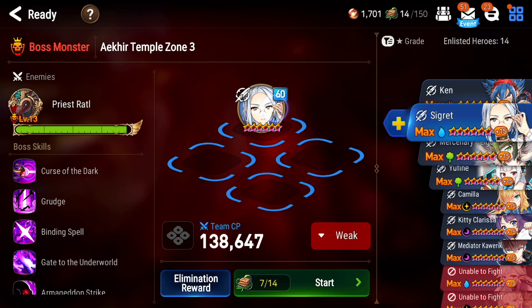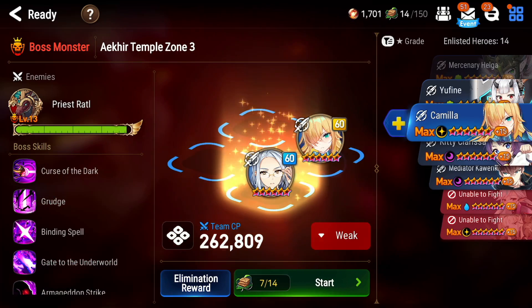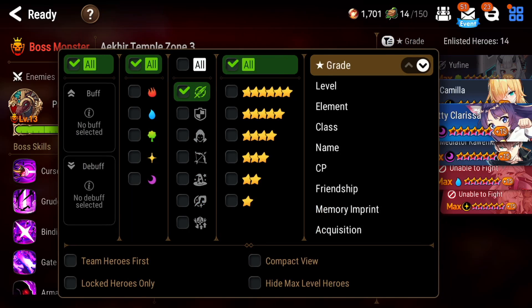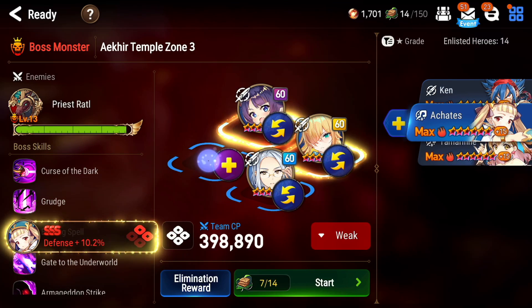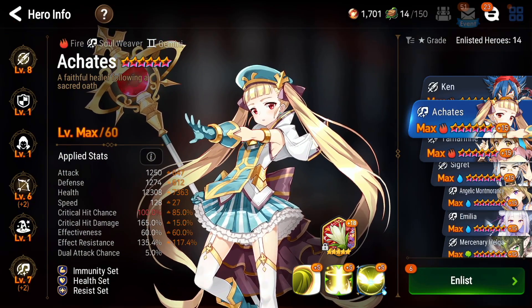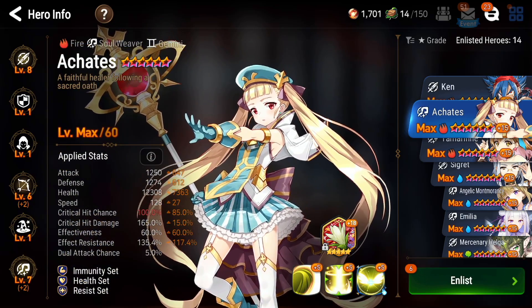For my first team I'm going to use Sigrid as my principal debuffer and damage dealer, loaded up with dual attacks. Camilla will be our defense breaker — by the way, if you soul burn Camilla's S1 it's a 100% defense break. I'll use Kitty Clarissa as a secondary cleanser and for a dual attack, and for my healer I'll bring Acades. Let's look at their gear: I'll run standard Acades with Rod of Amaryllis — she'll be a strong healer and the Rod gives extra healing. If you don't have Rod, Tome works fine.